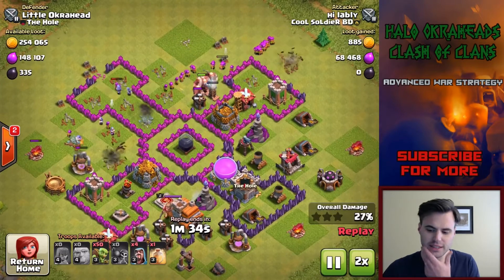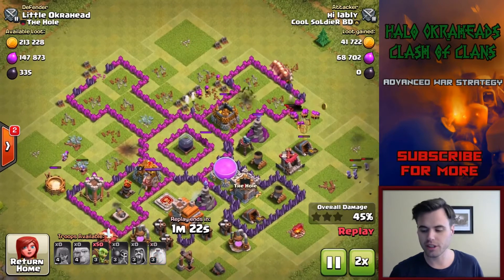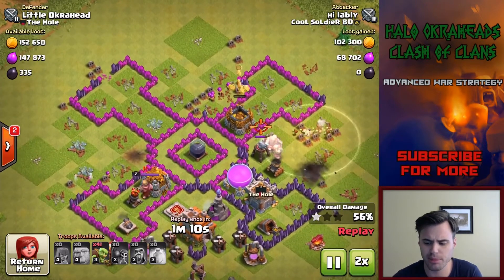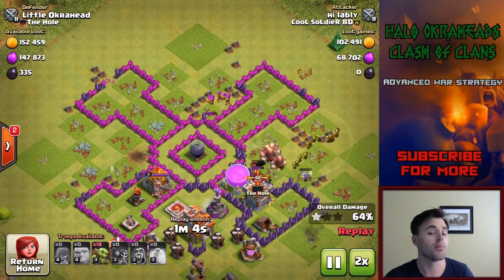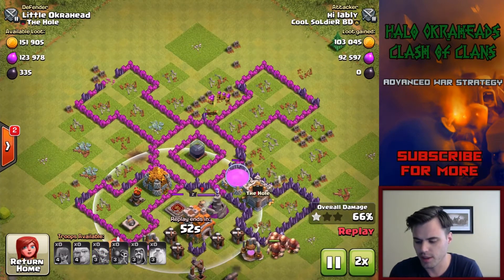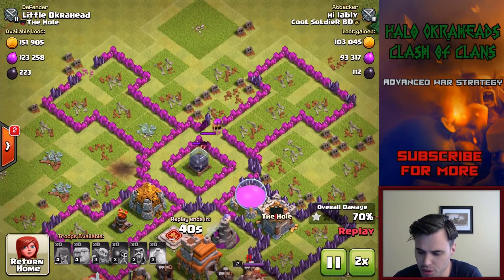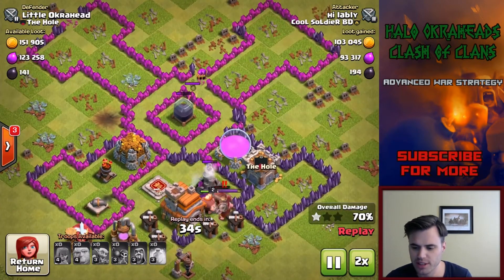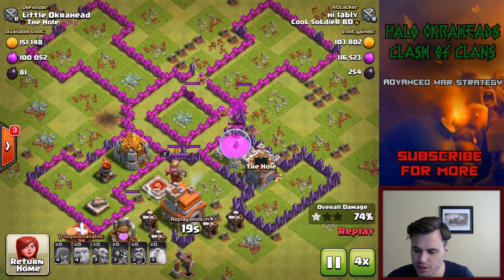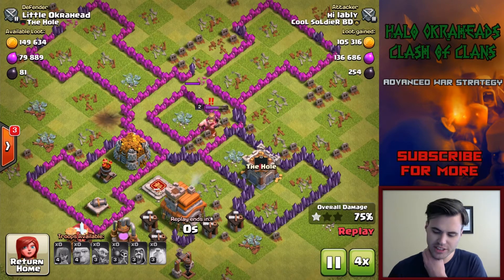I really like this base — I found it, I did not create it. I like it for protecting dark elixir. It could be better; you could put traps in different locations, maybe some giant bombs up to the north. A lot of people attack from the north because it's away from the Barbarian King, so you can put your double giant bombs, bombs, and spring traps up there. Unfortunately I don't have any more defenses to the north, so I did lose some dark elixir there.